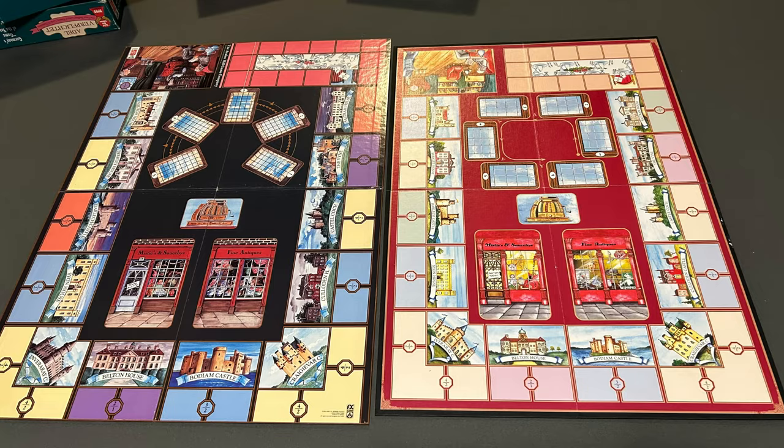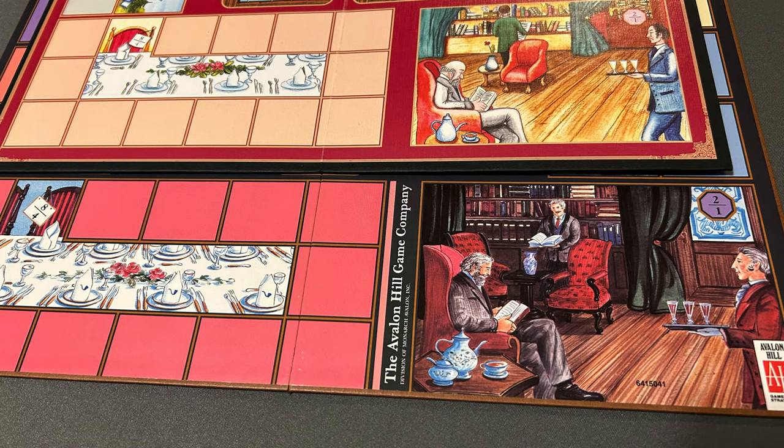The board art for the Avalon Hill edition uses the same art as the FX Schmitt edition, and later Alea would use this same art. Hoity Toity changed the art slightly. The main difference is that the jails in which the thieves go if they are arrested — there are five jails in a semicircle in the original, but Hoity Toity ups the player count to six, so there are six jails. The artist for Hoity Toity seemed to try to replicate very closely the original art while still being slightly different. The original FX Schmitt art looks a little cozier to me.